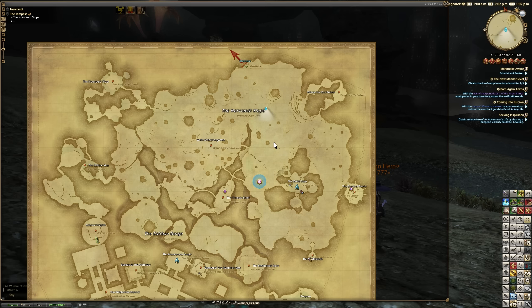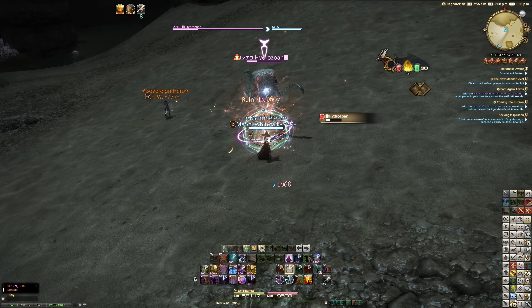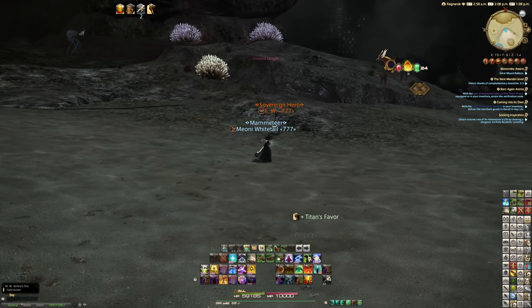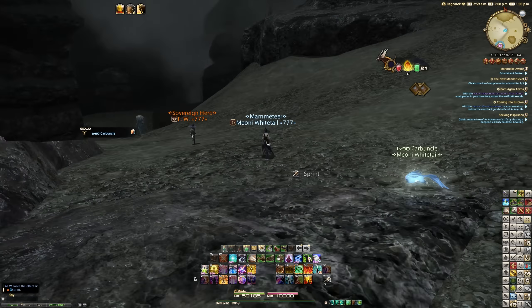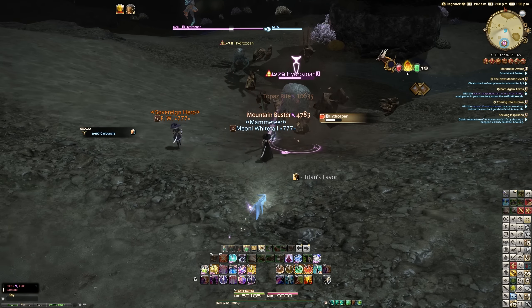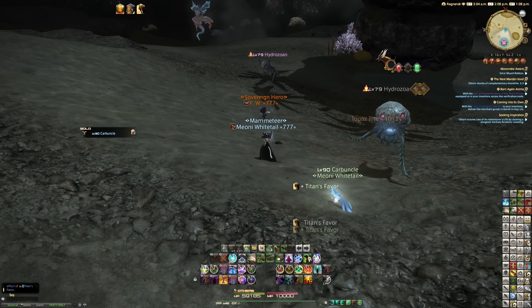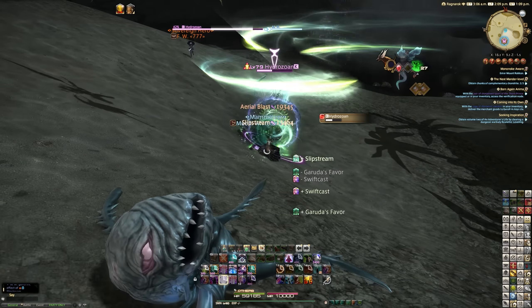The first thing is you want the person who's leveling their Blue Mage to be outside of a party — you do not want to be in a party. You want them to use something like Flying Sardine or any instant cast to tag the mob. It will be purple for the person boosting, then go on whatever job you want that does damage. A level 90 you're comfortable with — you can't go wrong. Just get the person who's leveling to tag mobs and then you kill them.